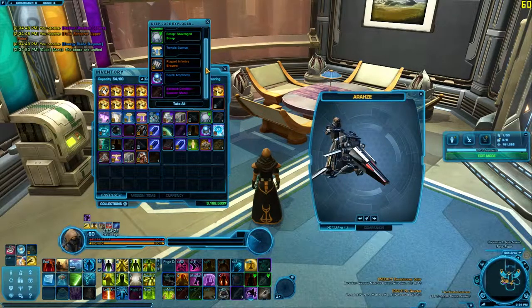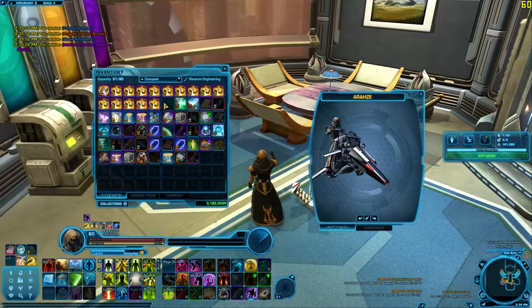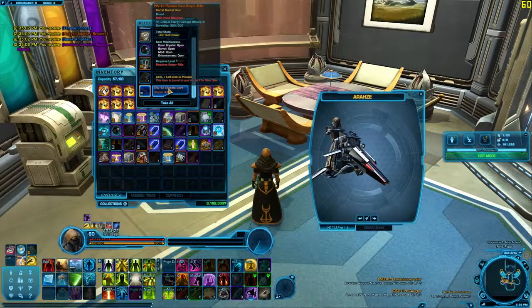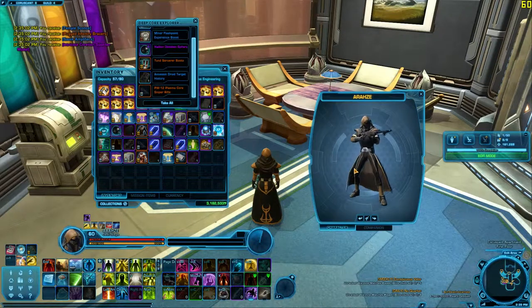Temple sconce — only get one of those, which kind of sucks. I think you get like four of those, but I will take it anyway just for the Prestige. Some boots to go with my Tonsorcerer. Is this the rifle we had before? I think it probably is. Now I'm on the mount so I can't preview it. Yeah, same one.